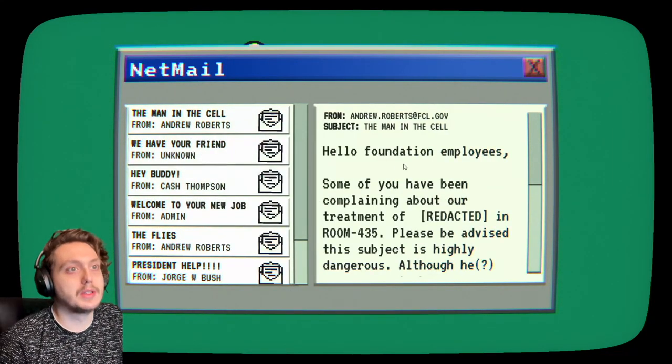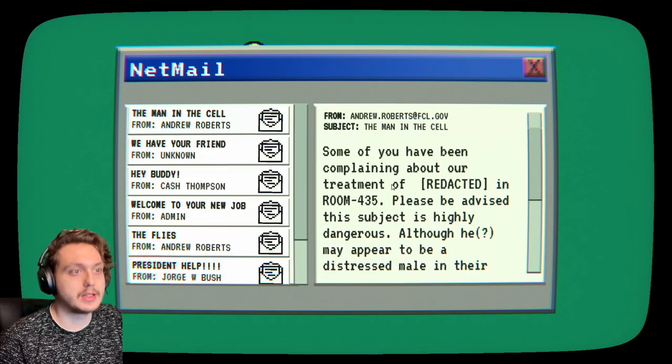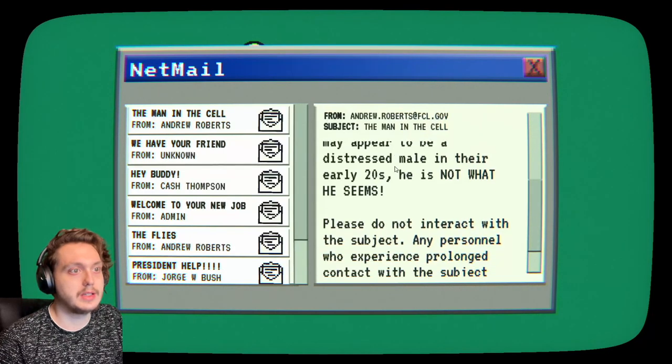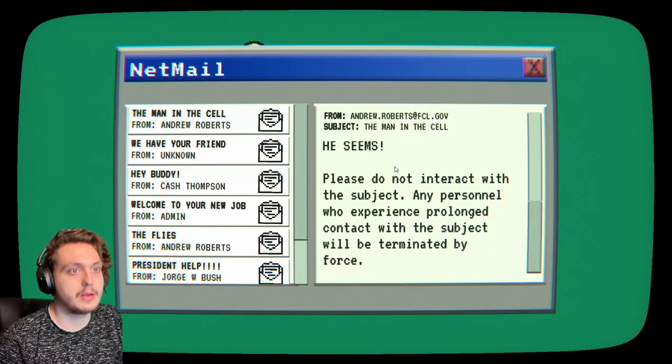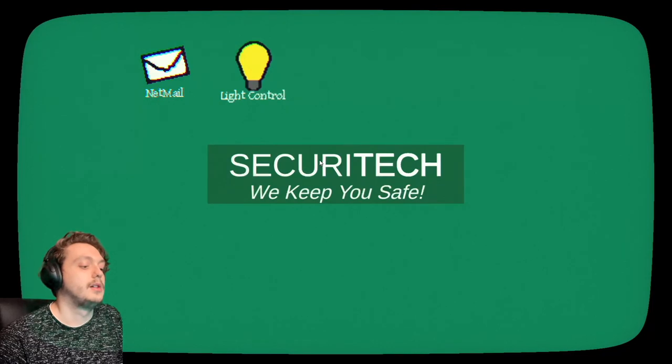We got mail. Hello Foundation employees — some of you have been complaining about our treatment of Redacted in room 435. Please be advised, this subject is highly dangerous. Although he may appear to be a distressed male in his early 20s, he is not what he seems. Please do not interact with the subject. Any personnel who experience prolonged contact with the subject will be terminated by force. Well, that's not fun.